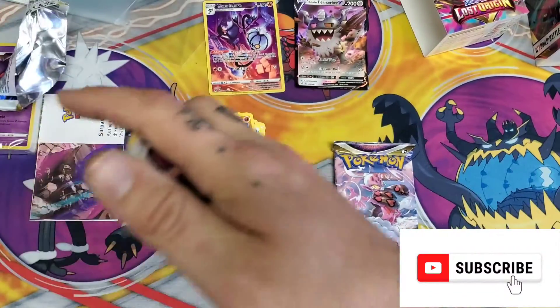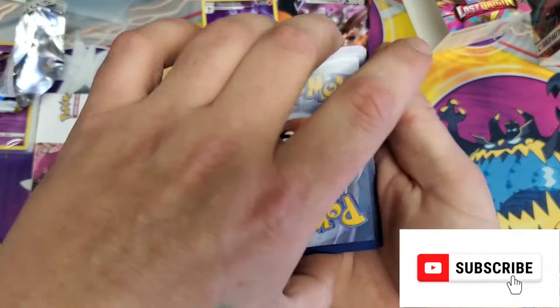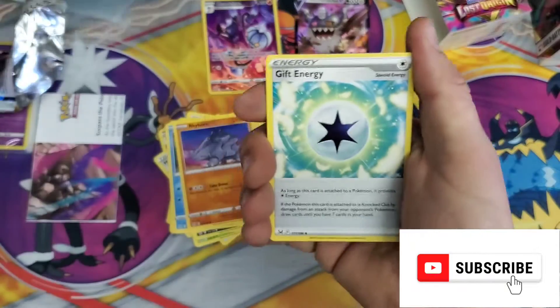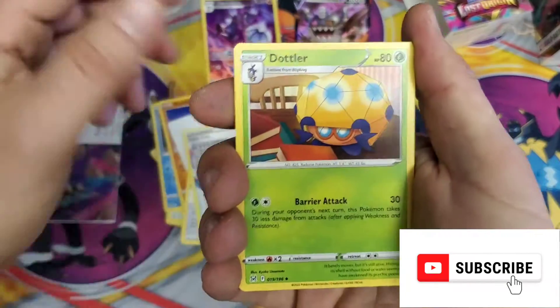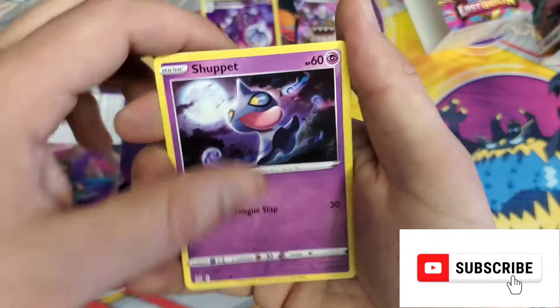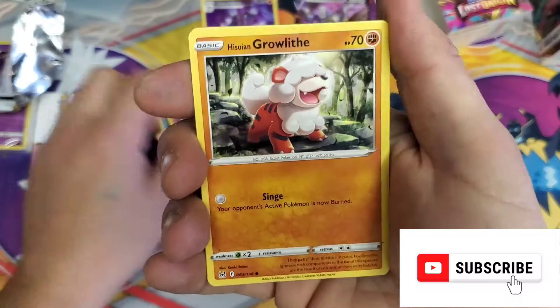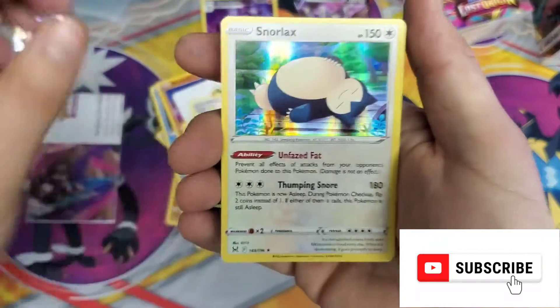Last two packs. Guess the energy — it is a V-Star Marker! That's on back. Gift Energy, Lost City. Maybe that's a good sign we got it right. Good pack, huh? Lickitung, Horsey, Shuppet, Shellos, Growloth, Beautifly, and a Snorlax Hollow.